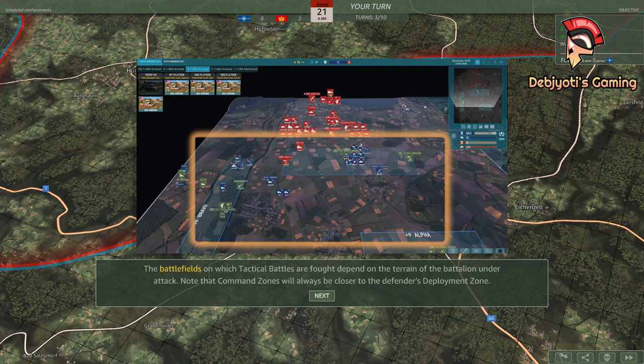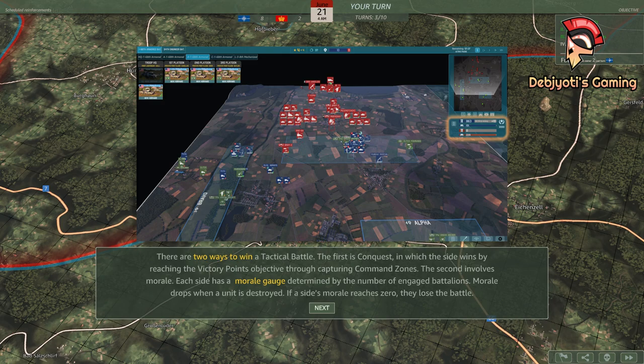The battlefields on which tactical battles are fought depend on the terrain of the battalion under attack. Note that command zones will always be closer to the defender's deployment zone. There are two ways to win a tactical battle. The first is conquest, in which the side wins by reaching the victory point's objective through capturing command zones. The second involves morale. Each side has a morale gauge determined by the number of engaged battalions. Morale drops when a unit is destroyed. If a side's morale reaches zero, they lose the battle.